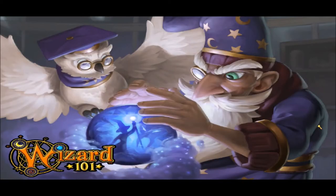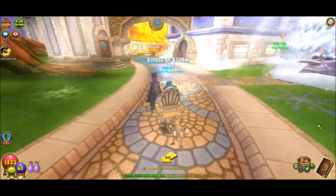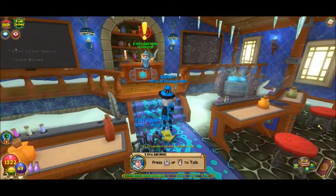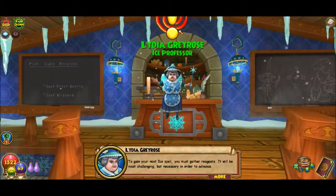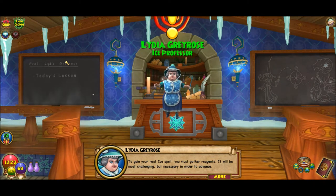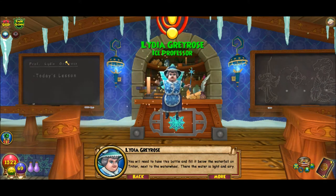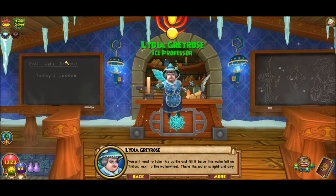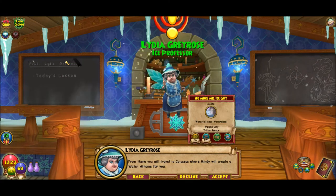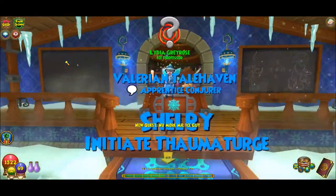I'll go to my ice teacher. Ice is over here. 'To gain your next ice spell, you must gather reagents. It will be most challenging, but necessary in order to advance. You will need to take this bottle and fill it below the waterfall on Triton, next to the water wheel. There the water is light and airy. From there you will travel to Colossus, where Mindy will create a water of fame for you.' I have four training points right now.